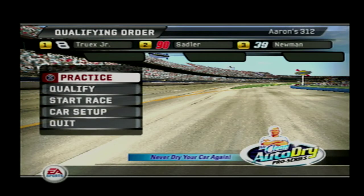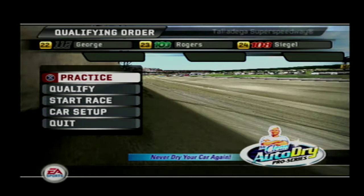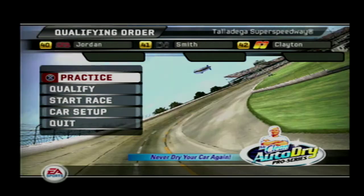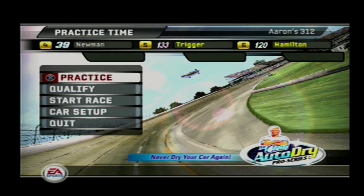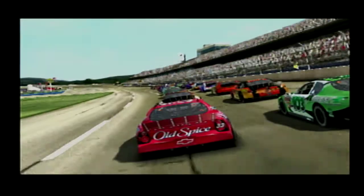EA Sports welcomes you to NASCAR Busch Series racing at the world famous Talladega Superspeedway. Today it's the Aaron's 312. A pulpit bumper test of talent and patience — restrictor plate racing can be a frustrating challenge to any driver. This 2.66 mile track has plenty of racing room, but it will look like all the drivers want the same spot. One huge pack of cars where one small mistake can mean big trouble. We're approaching the start of the race, so get ready for the green flag at Talladega. Okay, here we go.